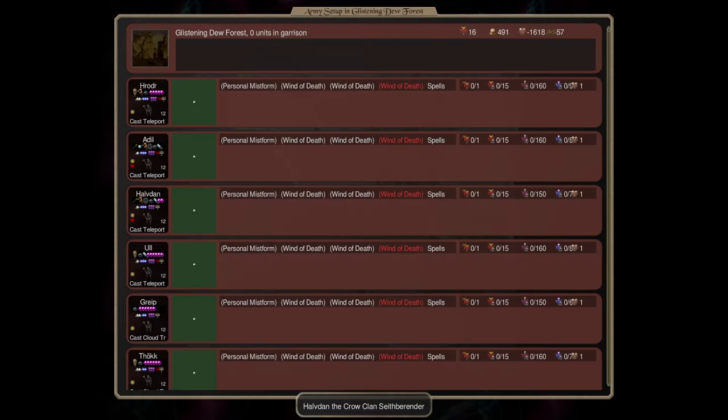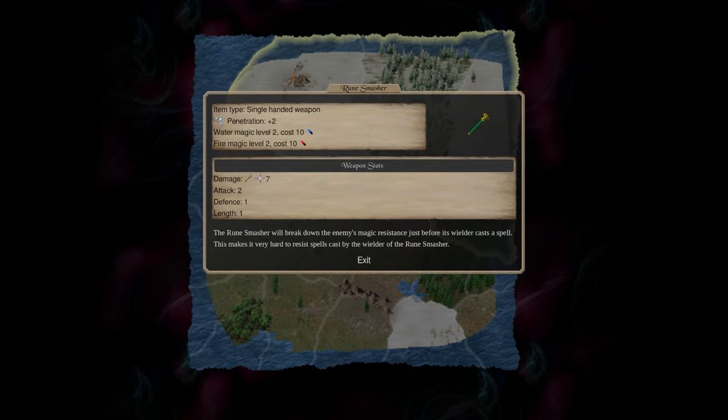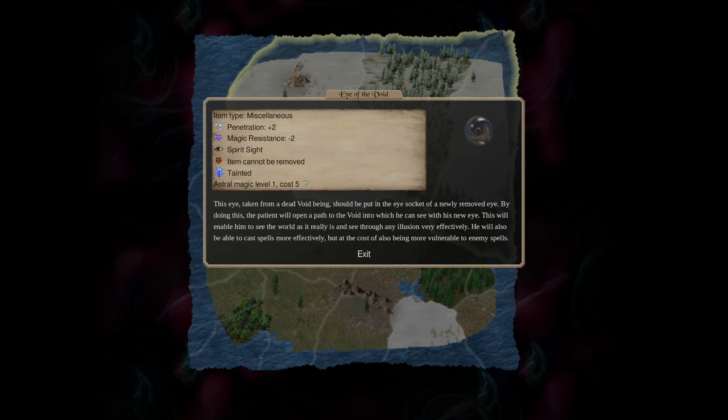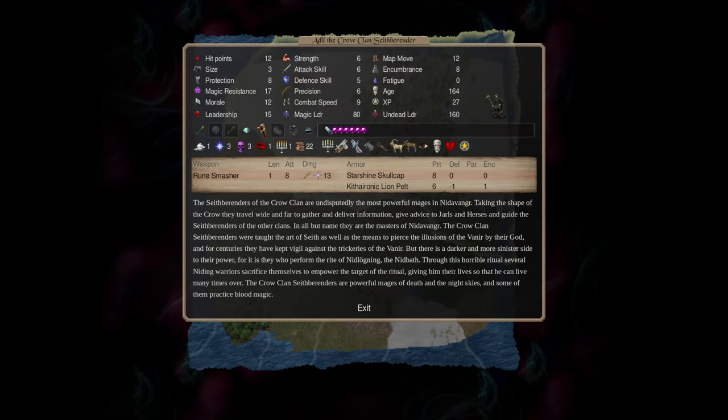If possible - and not every nation has access to all of these toolkits and spells - I'll try to equip my mage with items that are going to increase their magical penetration, like a rune smasher or an eye of the void. There are a few other items, including the shaman staff, which is a nature-astral item that was added recently, and those can all be good.